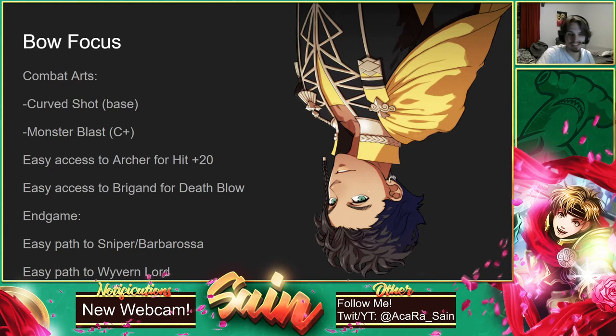He gets very easy access into Archer to get Hit+20. He also has a Budding Talent in Axes and can get pretty easily trained in Axes so that he can get Death Blow. He also gets Diamond Axe from his Budding Talent in Axes, so I don't think it's necessarily worth it — you can go for it if you want to, but I think you just focus him on his bows. Let him shoot from a distance with bows; he's going to do a lot of damage for you.